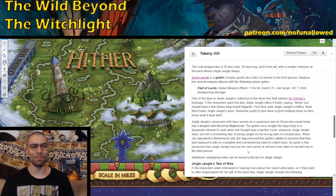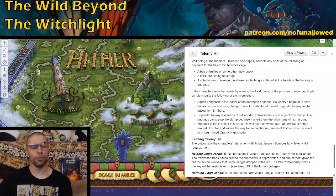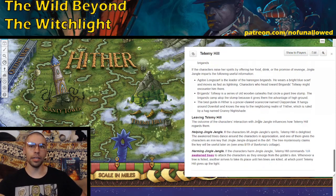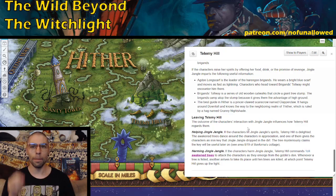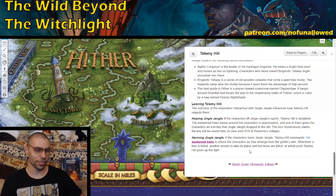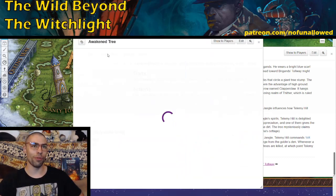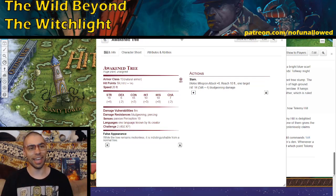Your players can freely take the large silver key that belongs to Sir Talivar's cage, but I believe in reciprocity — they should do something in return. If they don't promise to help Jingle Jangle or offer something in her favor, something bad should happen. Jingle Jangle will tell them she was ambushed while digging for truffles and give details about Agdon Longscarf, the Brigand Prince of Prismere, the Brigand's Tollway, and Clapperclaw. If they've promised to help, they also receive a key belonging to one of the areas in Bavlorna's cottage.